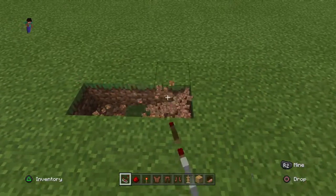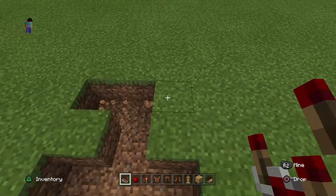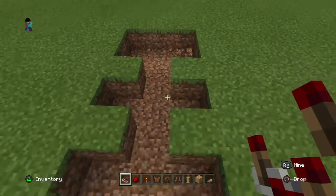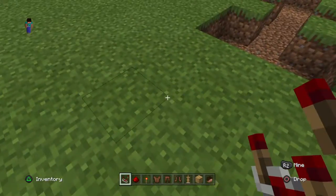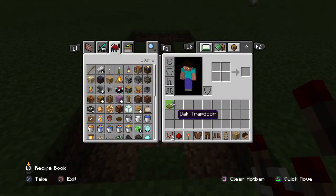So first, start off by doing this little pattern thing in the ground. By the way, all the items that you need are in my hotbar, including a note trapdoor, but that's optional.